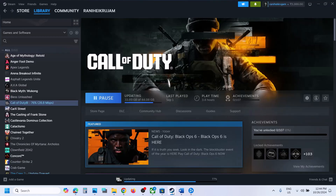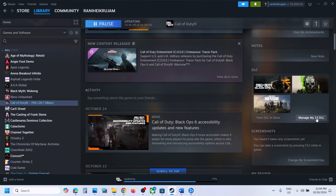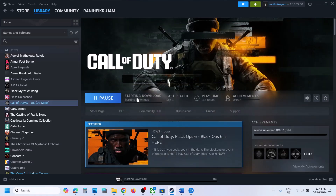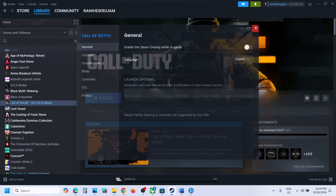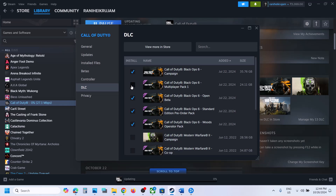Go to Steam if you have the game on Steam, scroll down, select the game, and click on Manage My DLC. Over here, make sure you uncheck the box which says Black Ops 6 Multiplayer Pack 1. Uncheck it and then close this. If there is any update, let the update complete. Then right-click the game, go to Properties, select Manage DLC, and put a check once again on Multiplayer Pack 1.